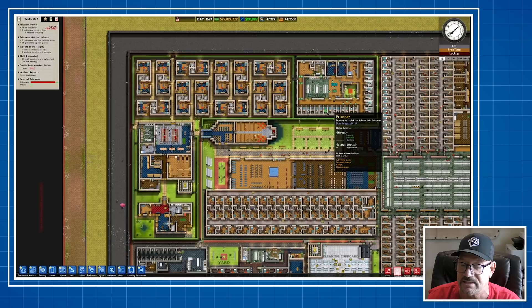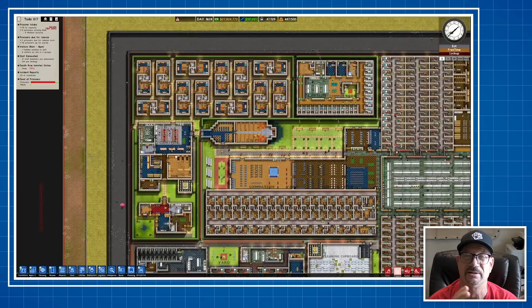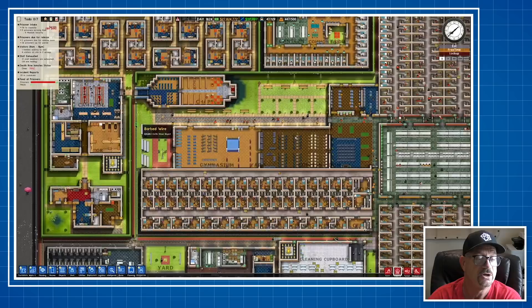Criminally insane inmates — you've got to watch where you put these people and really segregate them a bit more. You did segregate them reasonably well. You've got a good chapel size and a great gymnasium — I was in Atlanta and we had a great gym there too. Good common area. But your visitation is way on the other side of the prison — that would never happen. Visitors would have to walk through the whole prison to get there. Not bad overall though.